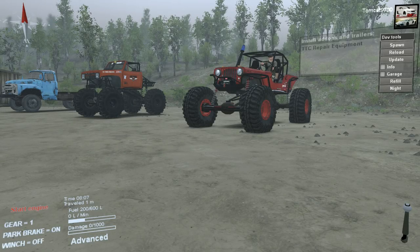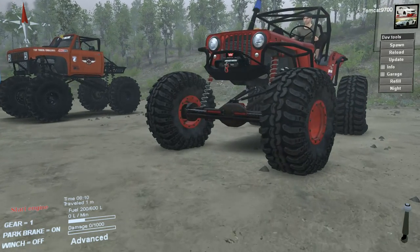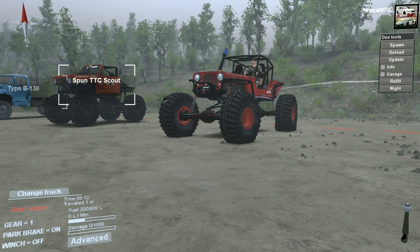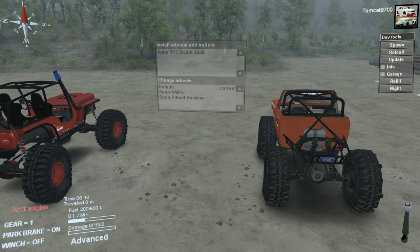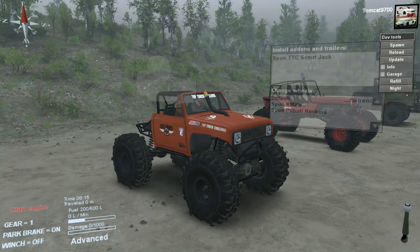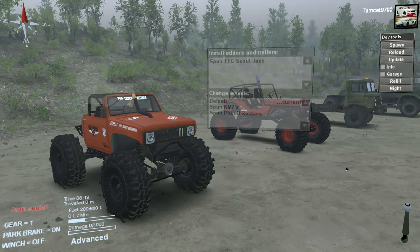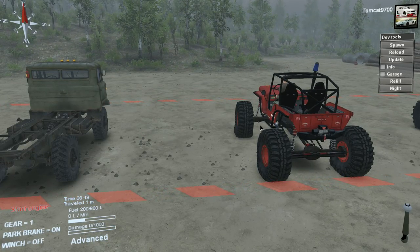What is up guys, Tomcat here and today we are playing some Spin Tires on the new Hollister Hills Top Truck Challenge map. We've got two of the Top Truck Challenge trucks right here — Power CJ2A and Spun's Scout. We're going to be taking both of these trucks through the course, having some fun learning it, and later on doing some multiplayer with these trucks as well, bringing in other trucks to see if they can measure up to the obstacles these vehicles were literally made for.